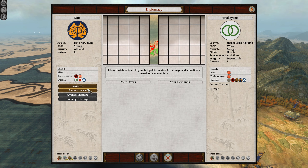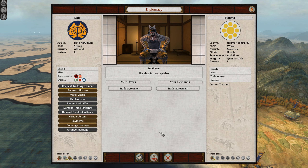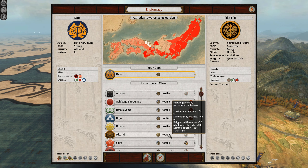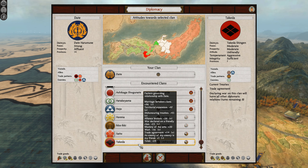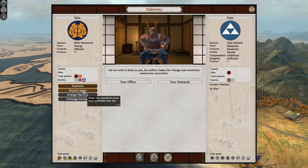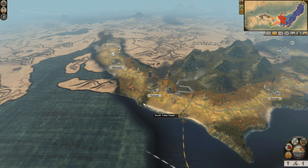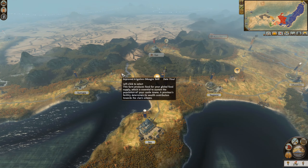Unfortunately they don't want peace. How about the Haptakiama? No. How about the Honma? No, they don't want trade. How about the Ikuiki? No, they don't want trade either. We're still a little bit of a pariah. They're allies with the Hattori. The Hojo want peace? Interesting. No, I'm not going to accept that. The Saito clan actually destroyed the Oda — interesting.